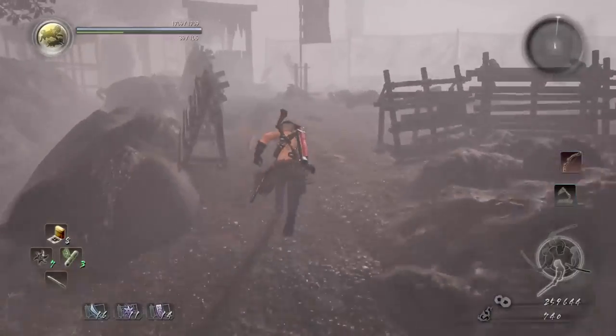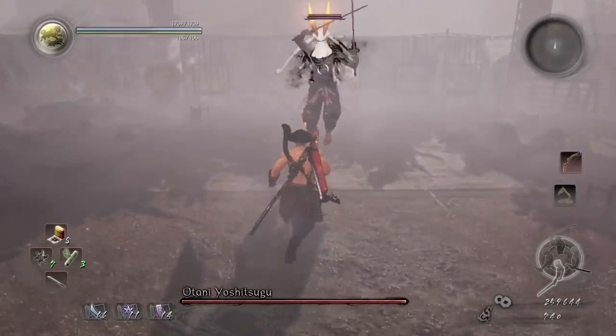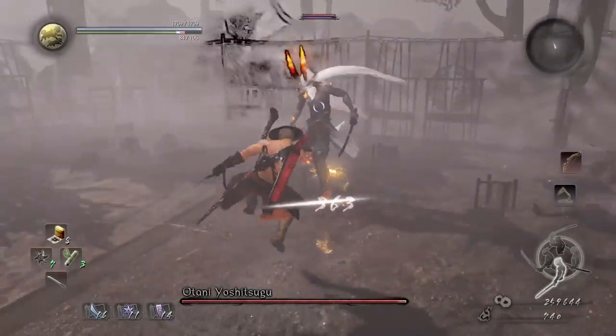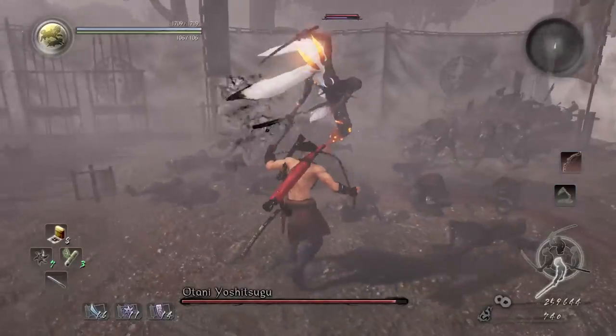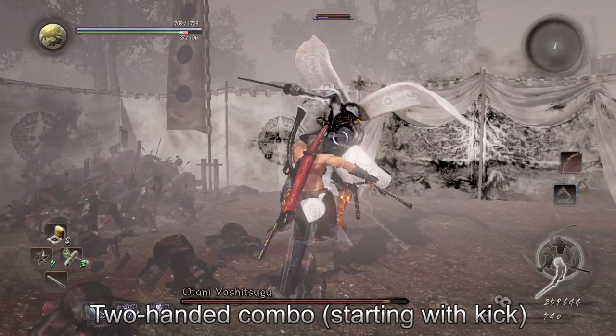The first one is Otani Yoshitsugu — or Yoshitsugu, Yoshitsugu, maybe it's one. We're going to be using Kusarigama. We're going to be kicking repeatedly. There's the two-handed combo. We're going to dodge most of his attacks the same way — by standing in front of him and then dodging forward and to the right. The tracking on his sword combos is such that he can't instantly turn. So that's why it's best to dodge to the side and then kick.